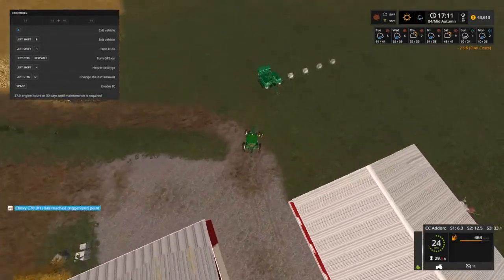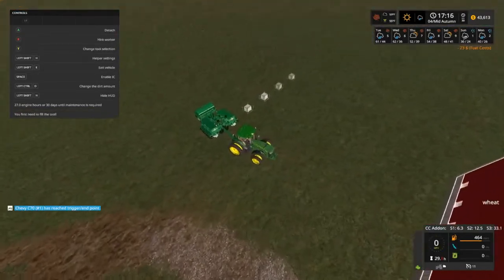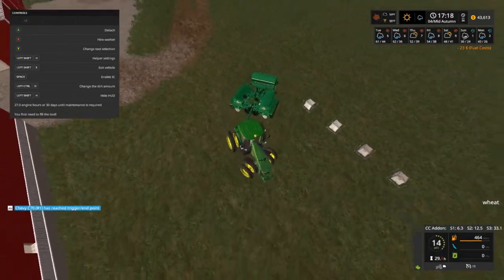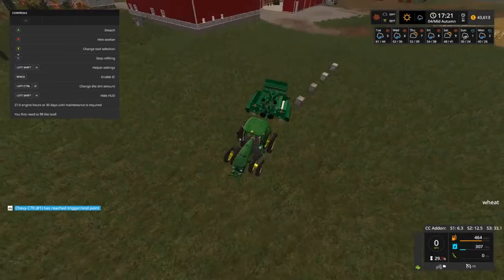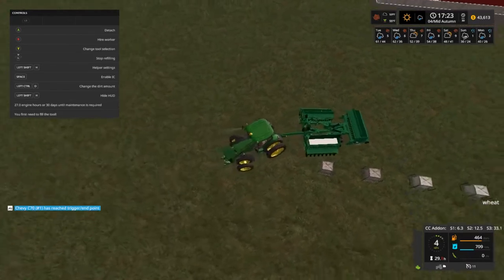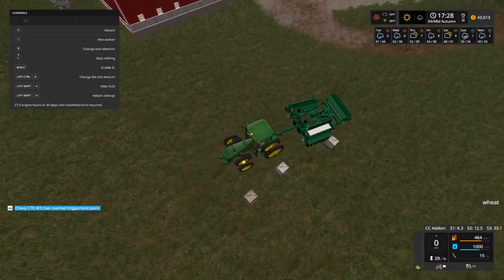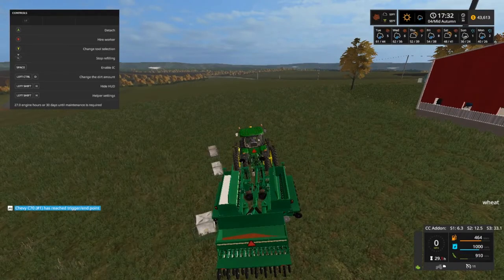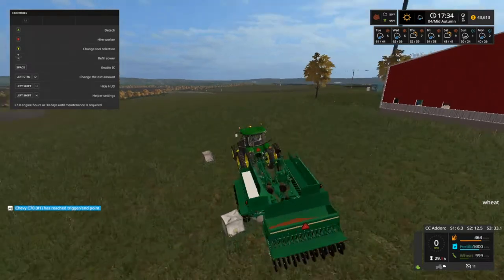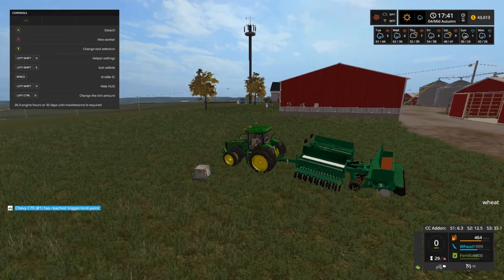Grab a little tab of fuel there. I just hope this one works better than the other one I had. Tell you what, we're going to grab one seed - grab two seeds. We need some more fertilizer, we'll come back and get it. Alright.